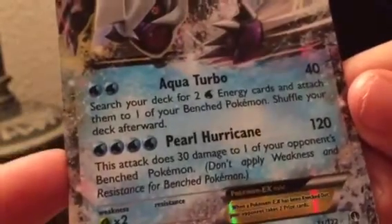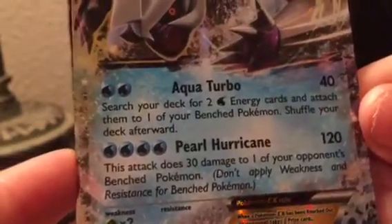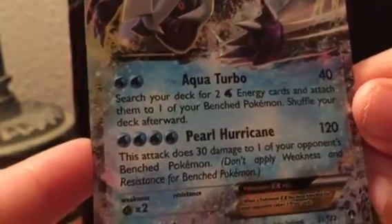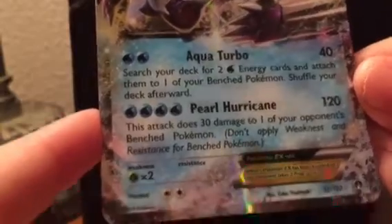Pearl Hurricane: 120 damage. This attack does 30 damage to one of your opponent's bench Pokemon. Don't apply weakness and resistance from bench Pokemon. Dang, that's pretty good how it looks.